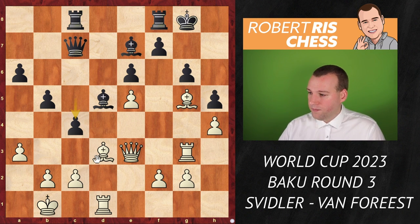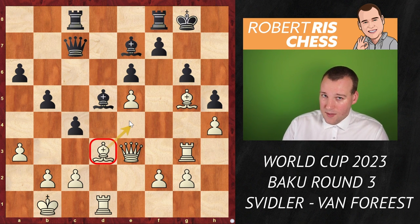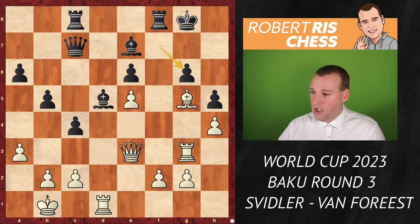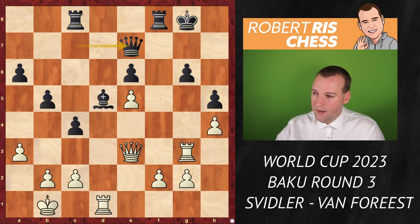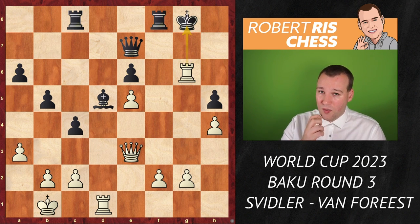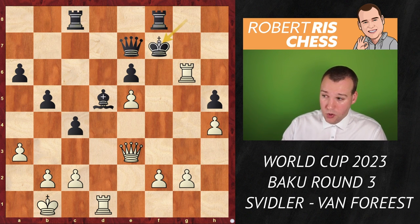They followed with c4 attacking the bishop. If the bishop goes away, white's attack slows down — not what you want. But Svidler is on fire and goes for bishop takes g6, removing an important defender! After f takes g6 — what else, otherwise you're just a piece down and the attack is crushing — bishop takes e7 follows. It's a forcing sequence: queen takes the bishop, then rook takes g6 with check. Where is the king going? Definitely not h7, as that allows queen h6 checkmate.